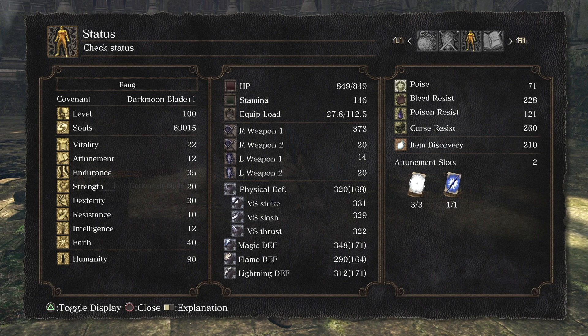This is a soul level 100 build: 40 faith, 30 dexterity, 35 endurance, and some strength — enough strength to wield the weapons that we want to use, or at least I want to use personally in my own build.